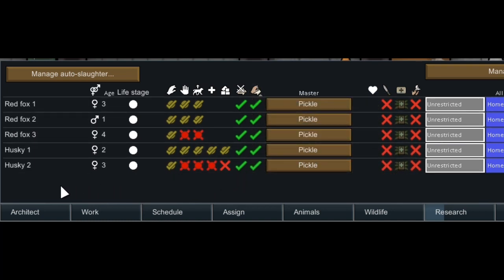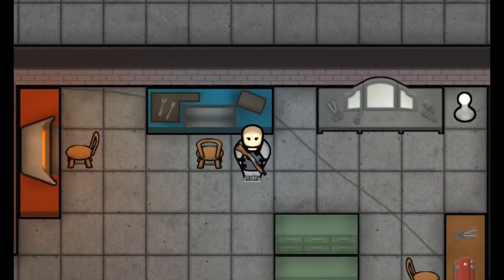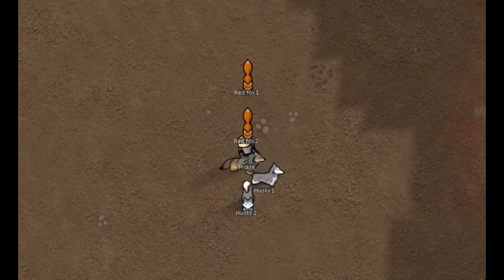Now he's got an army by his side. Equip him with a powerful ranged weapon like a heavy SMG or a shotgun. Then go tame some larger, stronger predators like wolves or cougars.